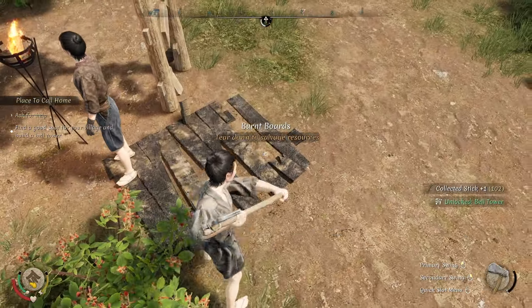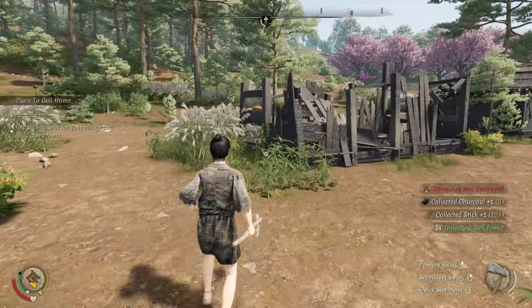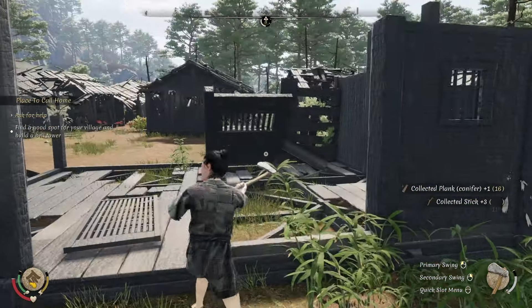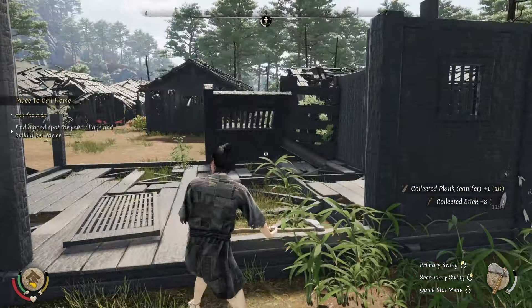I figured we had no choice but to build elsewhere, which led me to decide to just travel right off the bat. But if we're able to rebuild in Sasogi, this is the spot where we can get the most done — tear down old buildings, gain resources, and immediately start building. I kind of like having a bell tower here in Sasogi as a fast travel location. It's not 100% necessary, but it's convenient.